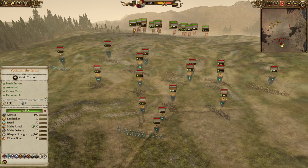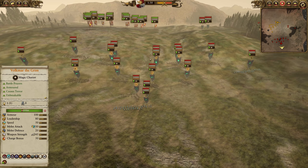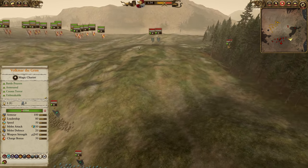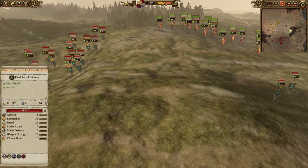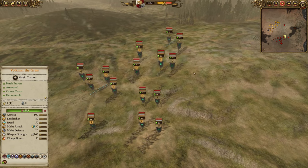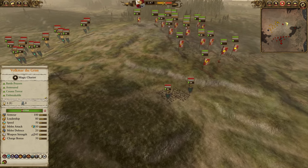The Vampire Coast has some deck gunners, handguns, several sirens — three of them — three bombers as well, and a bunch of deck mobs. Also some scurvy dogs, and it looks like a Bloated Corpse hidden in the woods. The lord in the back is Count Noctilus on foot.